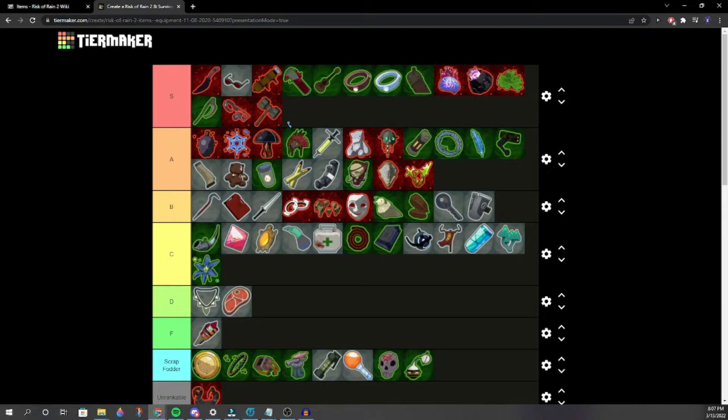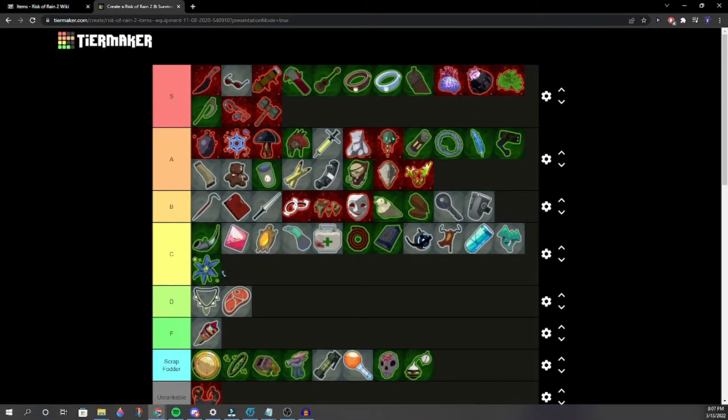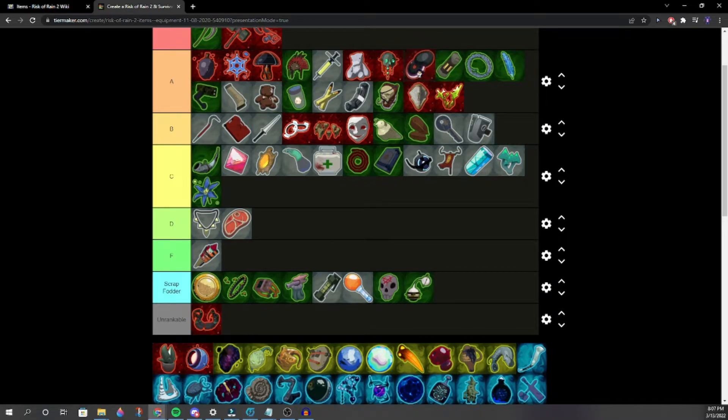Symbiotic Scorpion noticed down at the bottom — all the DLC stuff is there. Resonance Disc — not my favorite but high A, mid to high A. You kill a bunch of stuff and it spawns a little disc ally. We place it around here.